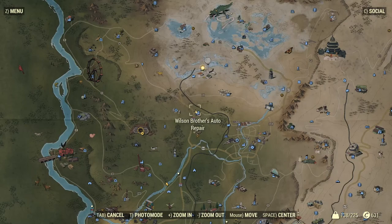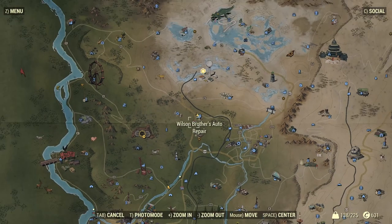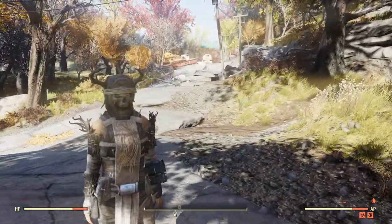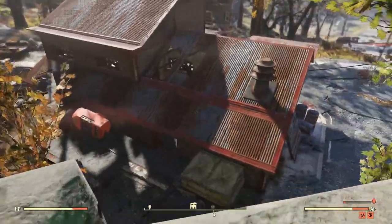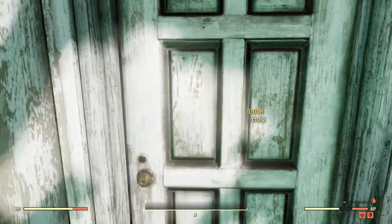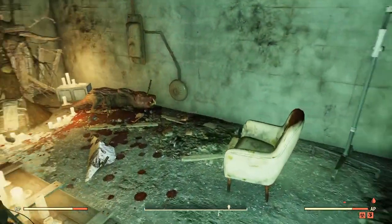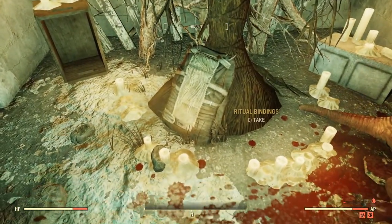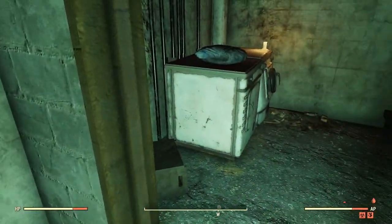The first place you can attempt to get a cultist outfit or cultist bindings is right here at Wilson Brothers Auto Repair, right next to Vault 76. Keep in mind you will not find the helmet at this location, but you will find the chest piece. Once you get here, the auto shop will be down below and up on the hill will be a house. Find the house, open the door, head inside, and go towards the candle — keep going straight and right there will be your cultist bindings or ritual bindings. Simply pick those up.